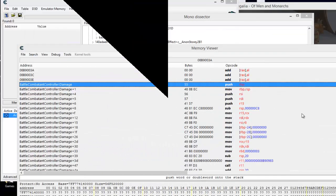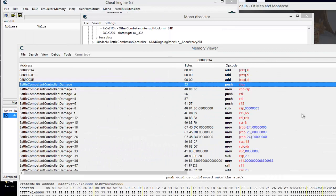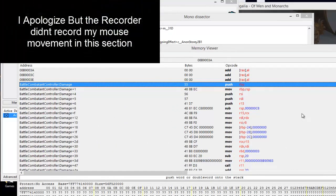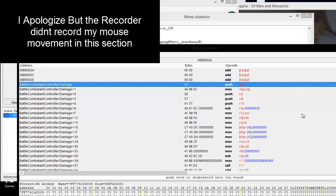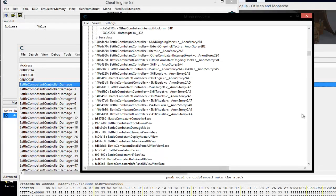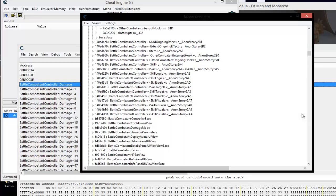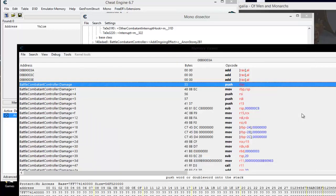Okay, thanks for holding guys. Picking up where I left off — we come to battle combatic controller damage. But we really don't know if it's for just us, the enemies, or for both of us. There are several different places you can find damage, and these are just functions being called by other functions. So there's more than one way to get to these different controller type functions, and they're scattered throughout because different things are calling that same function.